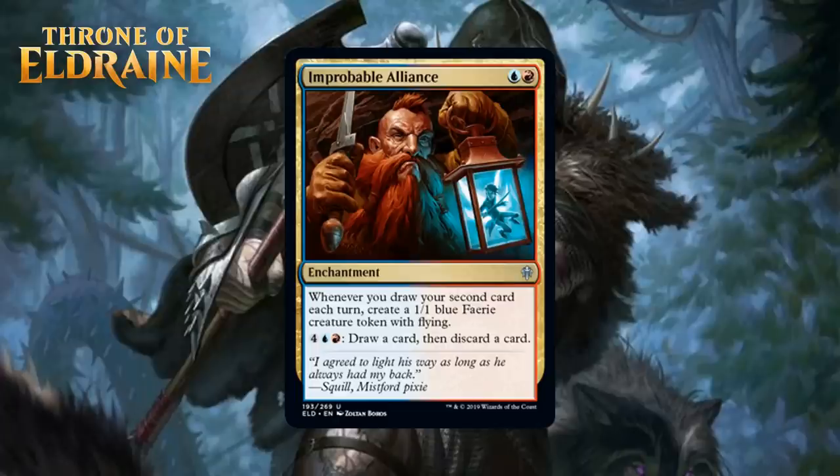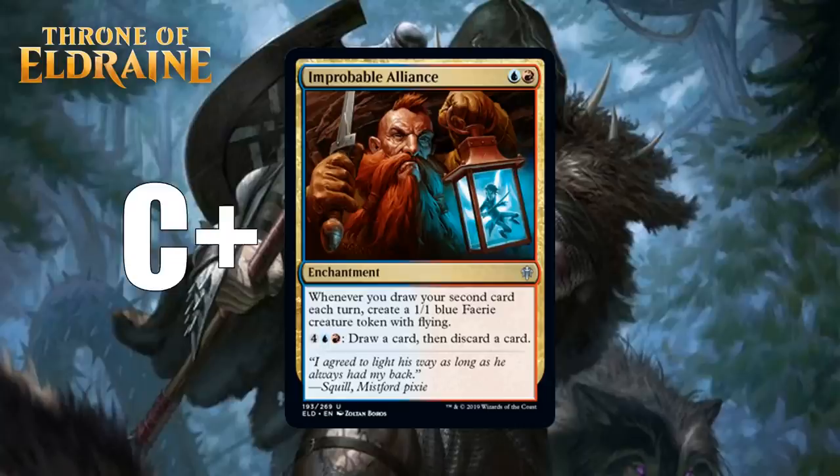Next up, we have Improbable Alliance, which for a blue and a red is an uncommon enchantment. Whenever you draw your second card each turn, create a 1/1 blue fairy creature token with flying. And for four generic, a blue, and a red, draw a card then discard a card. This is probably the signpost uncommon I am most excited for in this set. It seems like a very powerful engine for blue-red decks. It can start cranking out fairies on its own at six mana using that activated ability — it can fuel itself. I think blue-red decks will have enough ways to draw extra cards to get fairies out of this a few times a game, and fairy tokens can really end games. I'm going to give it a C+, which means you'll never cut it in blue-red decks, but I don't think the risk is worth spending an early pick on.